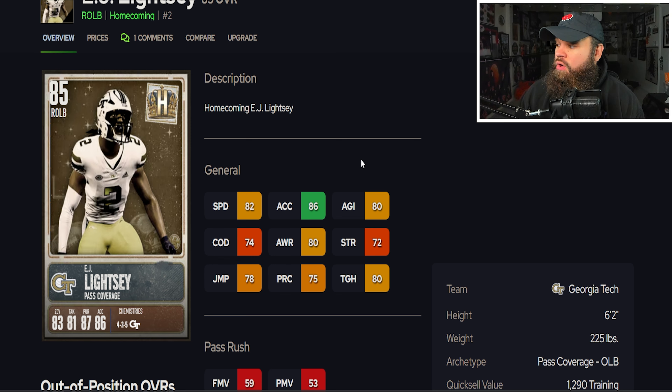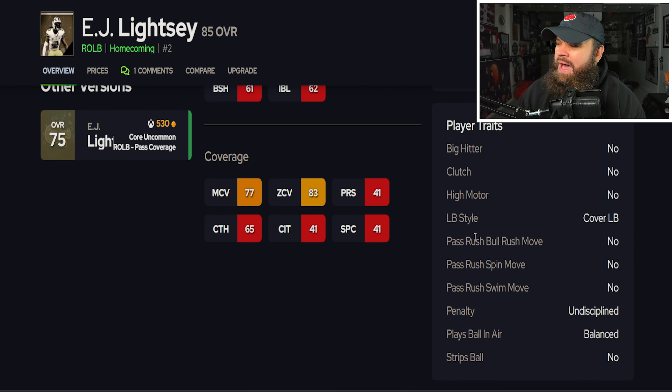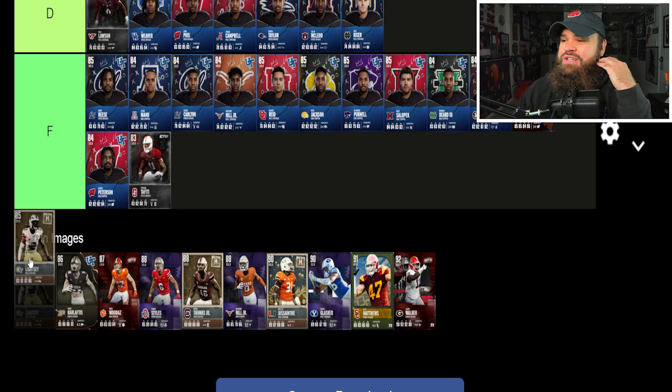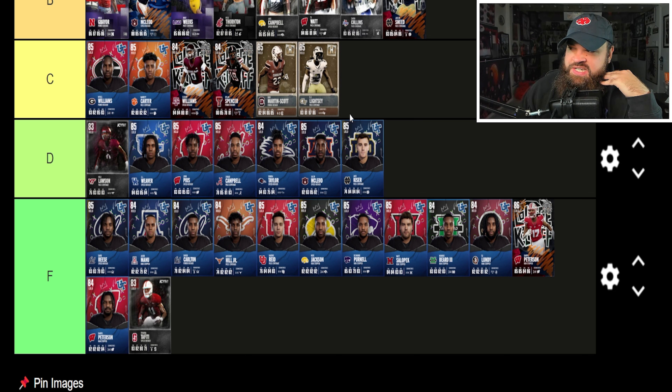We also get EJ Light See — six foot two, 225, 82 speed, 86 acceleration with lower change of direction. He has the pass coverage arc trait, so coverage is his strength, not pass rush. He gets 83 zone coverage, and for coverage players we want play ball in the air, aggressive, and potentially the big hitter trait. Pretty similar to the previous card — 82 speed at this point you've got to keep up with receivers like 93 speed Rondale Moore. He does hit 80 zone, so I'll place him in the C tier.